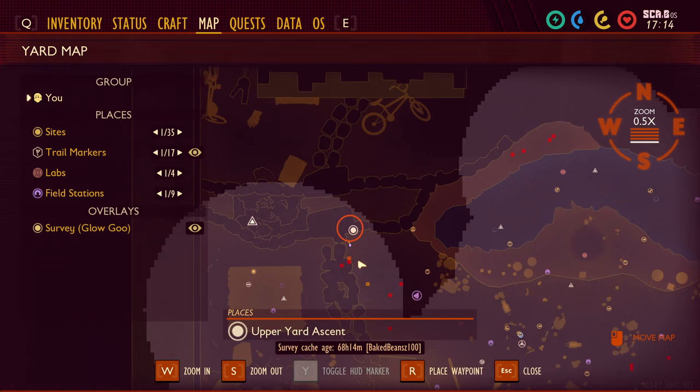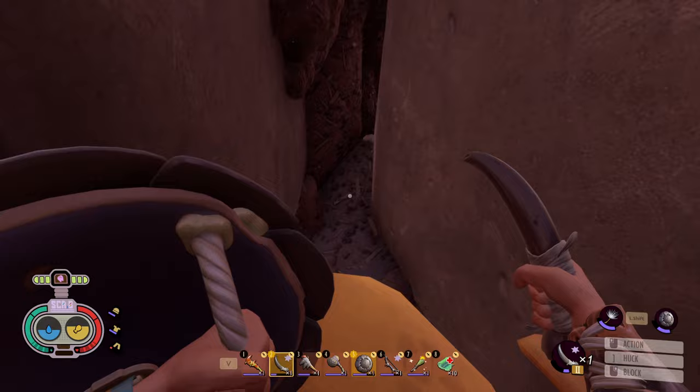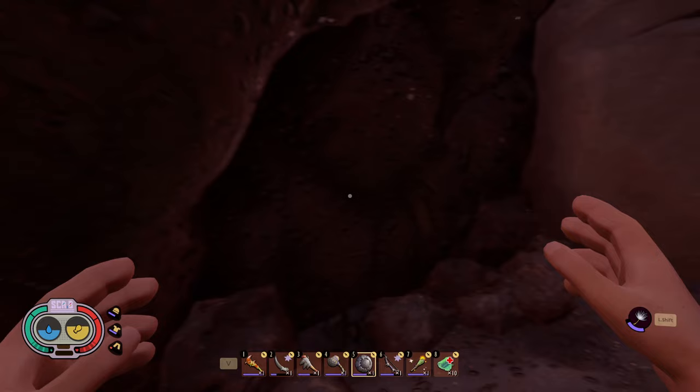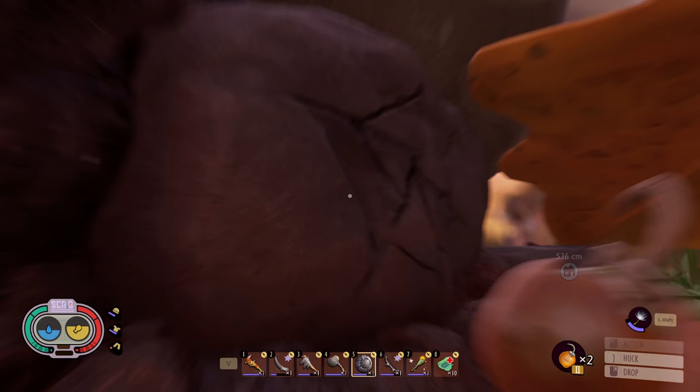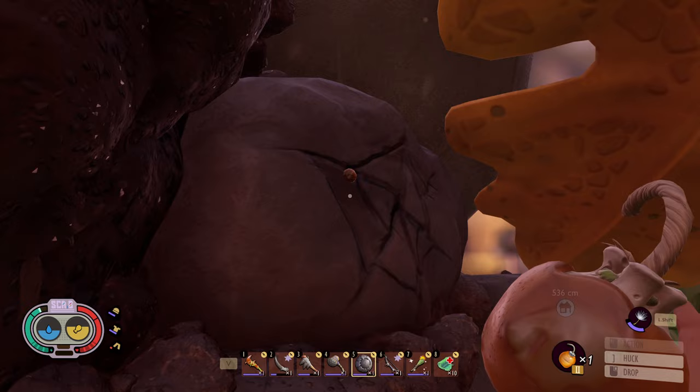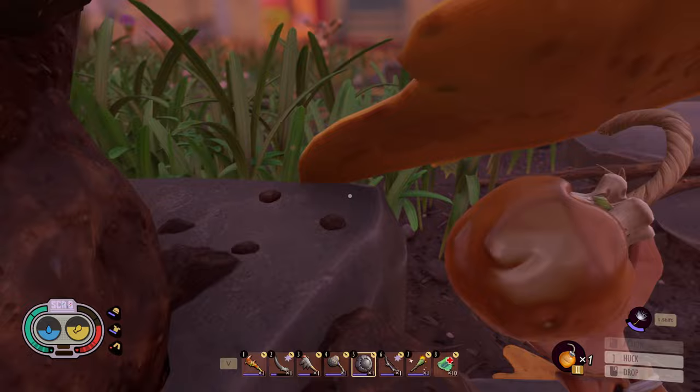The Upper Yard Ascent is located on the map. You'll need to bring a bratburst bomb to clear out a rock that's in the way. Once it's cleared, you now have a path to get up to the Upper Yard by foot. Later on, you should spend some time building stairs to get up there to make your life easier.